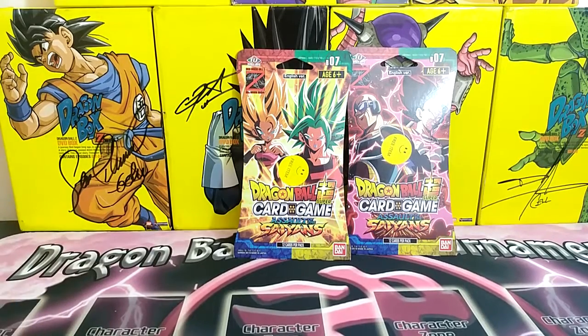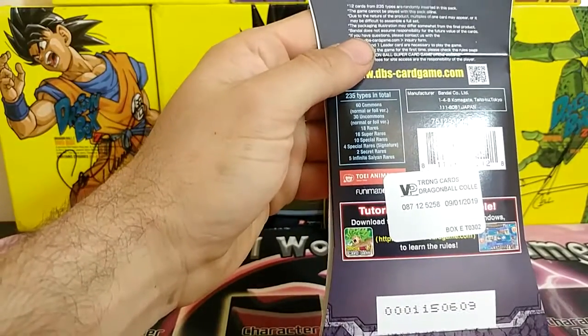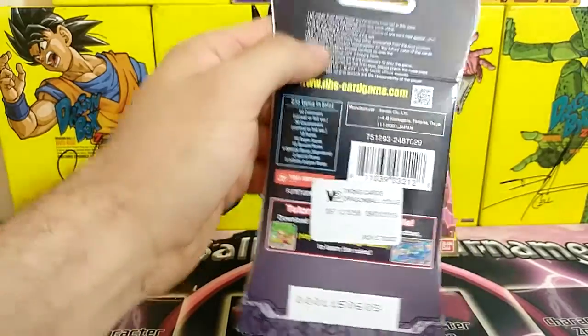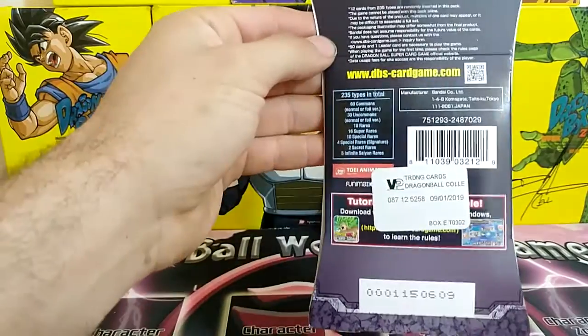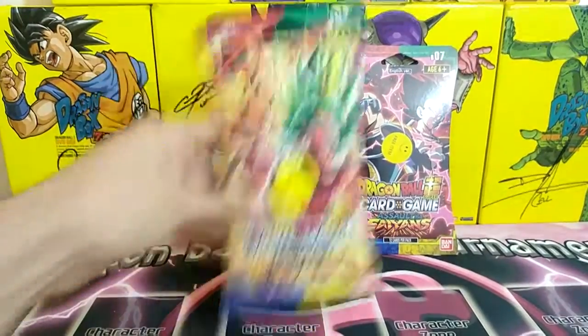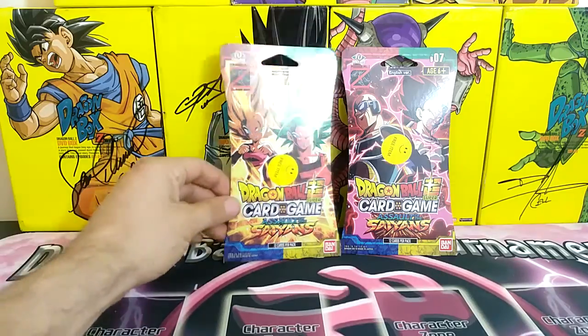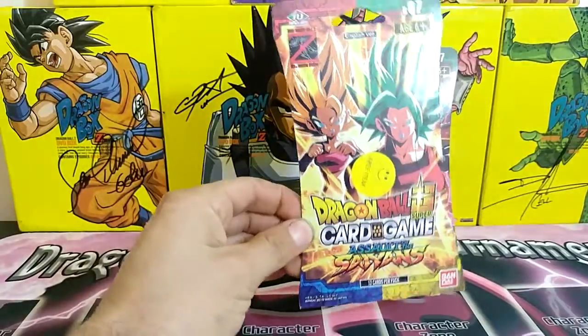Keep that in mind. For now I'm gonna open up the two Soul of the Saiyans packs. Hopefully we can pull a signature rare, a special rare, and maybe a secret rare. I believe they have two secret rares. I'm hoping to pull two secret rares, a few special rares, and maybe a signature rare. I do need two more Infinite Saiyans, so that'd be nice. With two packs it's not likely, but I've heard the pull rate on loose packs is a little bit higher.